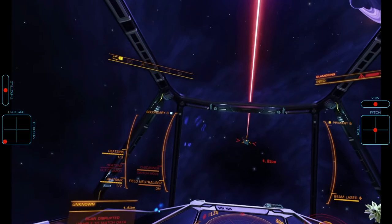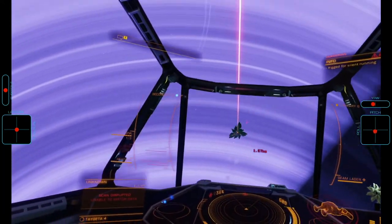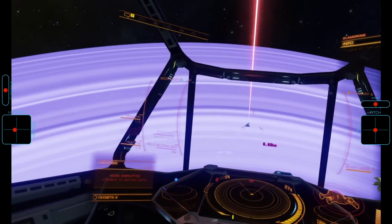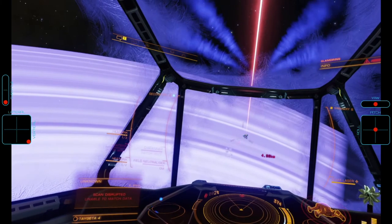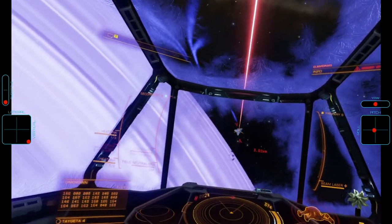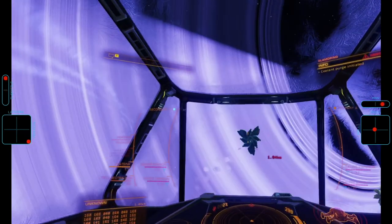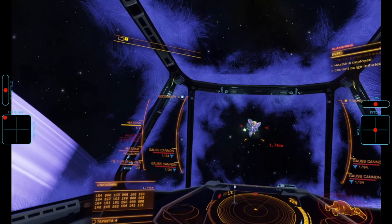We're just waiting now for the shield to drop in order to go in and finish this Basilisk off. As the shield goes down, pips to 024 and we're coming in for the final kill. Build the orbit and fire away. And that's how you defeat the Basilisk.